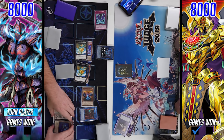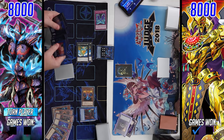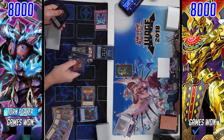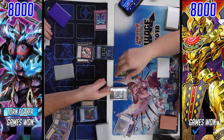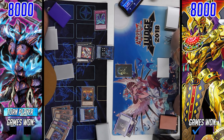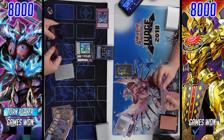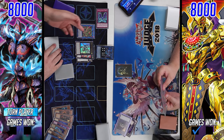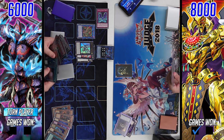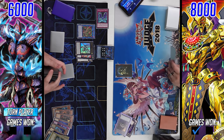He makes a second Leviair, detaching Stained Greaves and bringing back Gloves. Then he overlays both Leviair the Sea Dragons into Utopic Future, overlaying onto non-Numbered Xyz monsters, then Xyz Changes on top of Utopic Future into Utopic Draco — 3000 attack, cannot be targeted or destroyed by battle or card effect. As noted, that entire combo line leading up to Utopic Draco was extremely susceptible to Nibiru, which explains why some builds are dropping it.